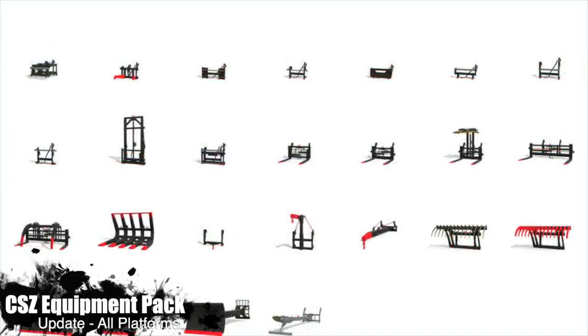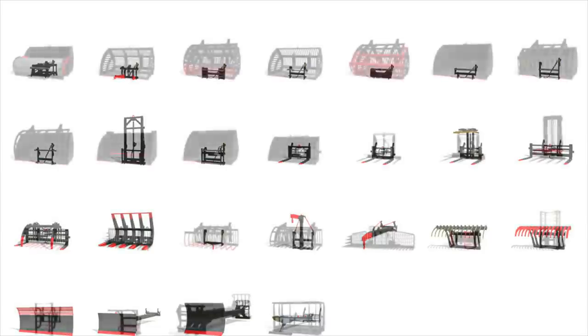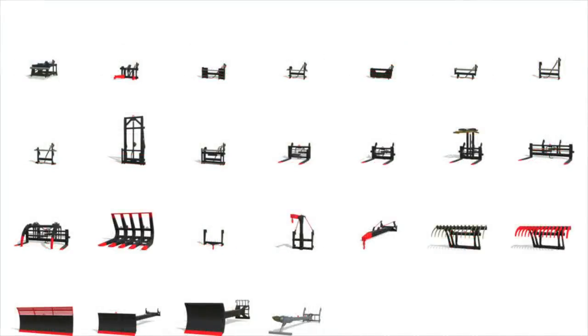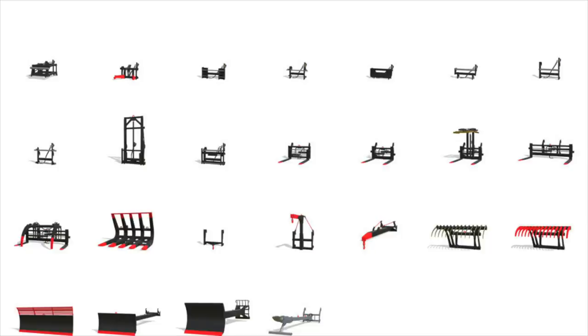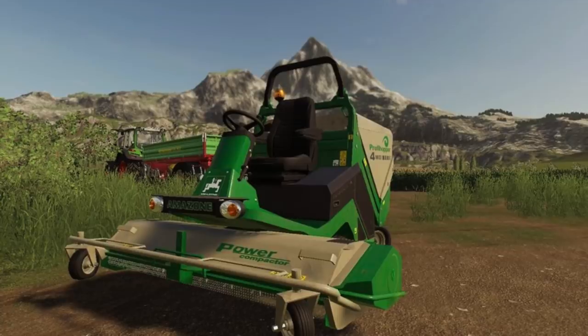And lastly today, the CZZ Equipment Pack Changelog 1.4 has added a bunch of new models. Previously all we had were a couple of adapters and some buckets — basically just a get-it-out-there release. However, now we have tons and tons of things. As a matter of fact, over 140 pieces of equipment total in the entire CZZ pack. Unfortunately I am still at the beach on vacation, so I am not near a gaming setup and can't show you these. The CZZ Equipment Pack is one of my favorite mods for Farming Simulator and I'm so excited to see it getting big updates like this.